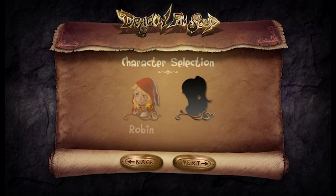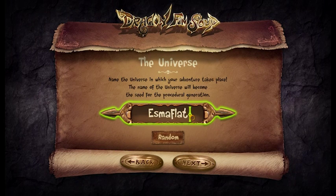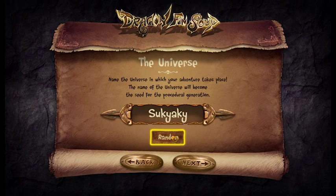There are two characters that can be played in story mode; the second one you'll have to unlock. The universe name is the seed of the game, so using a different name will randomize everything. You can also use the random button if you don't want to come up with a name yourself.